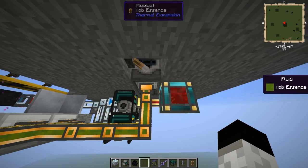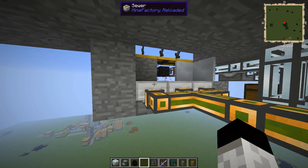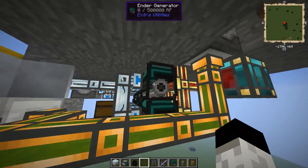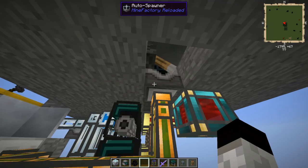The key part of this is the Autospawner uses a certain amount of mob essence and a certain amount of power per mob spawned, and we get a positive feedback system here. For the positive feedback system, we need six Ender Generators to keep up.